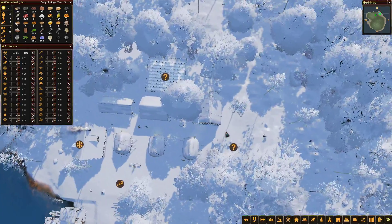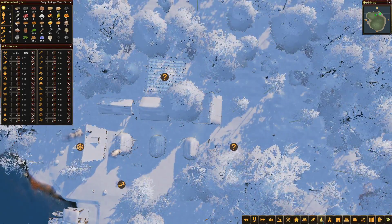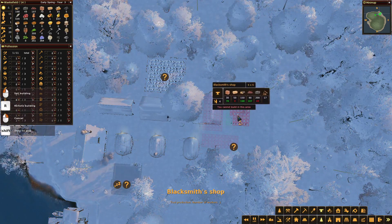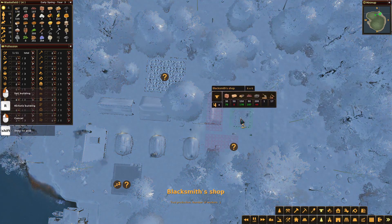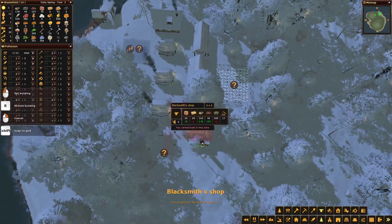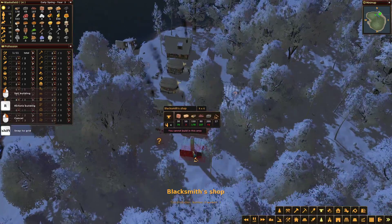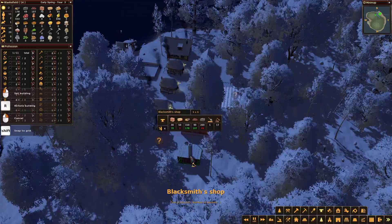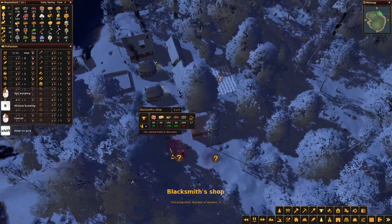We need to lay down our blacksmith and start thinking about what resources we need. This will be a big one. And once we've got our blacksmith, we're going to have a lot of what we need for the very basic building blocks of life in our village. So that's an exciting place to be. Looks like there's a bit of bumpy land here, so we'll build the blacksmith up there.